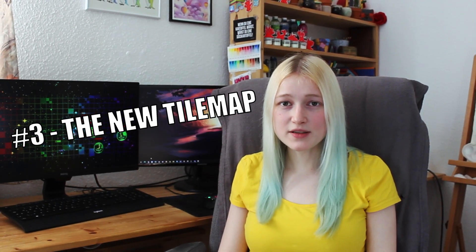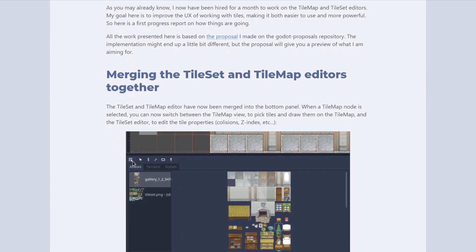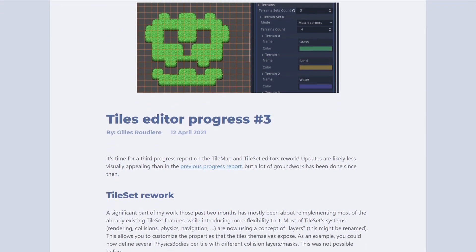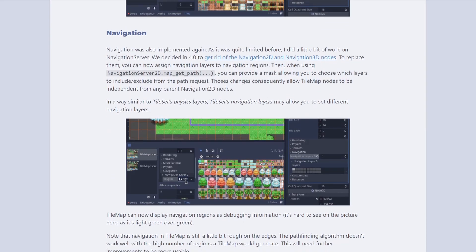The new tilemap — this one is often overlooked. Godot 3 is already a very, very strong engine for 2D games, but one important feature is lacking behind: its tilemaps are not intuitive at all and are missing features. Godot 4 will come with a tilemap that looks great, at least on par with the best ones I've seen. This will make Godot 4 a powerhouse for 2D games.